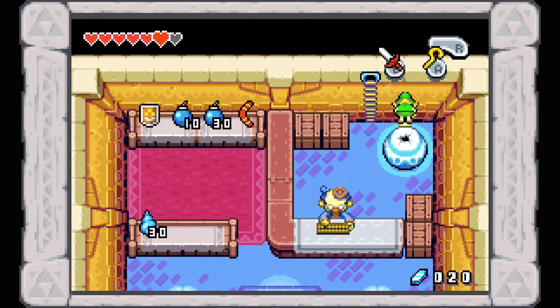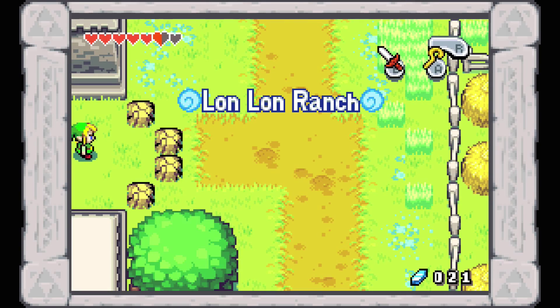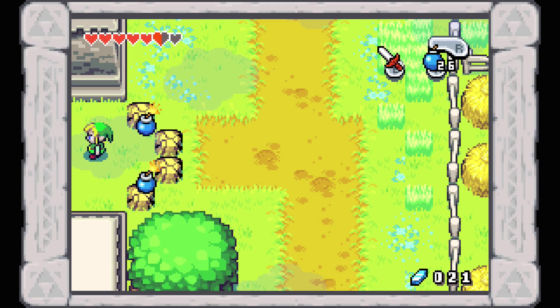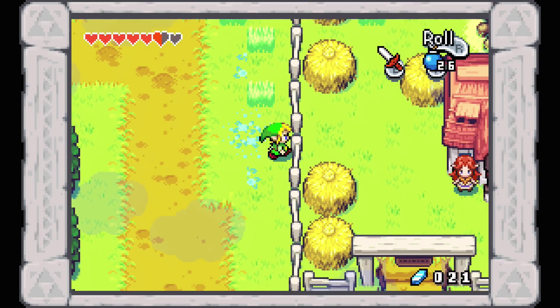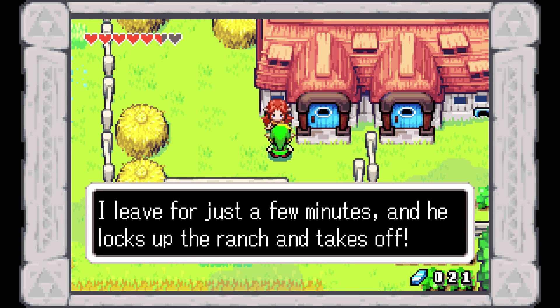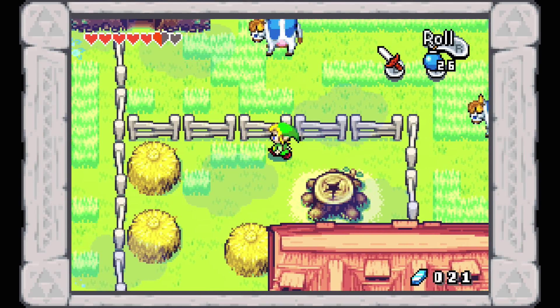Right out this way, right by the mayor's house, we have another entrance to Lon Lon Ranch. What we want to do is bomb this right open. We want to head right on down here. Looks like the rancher wonders where her dad went. Seriously - can we not do this either? Man, I could have sworn a lot more was available for us to do.